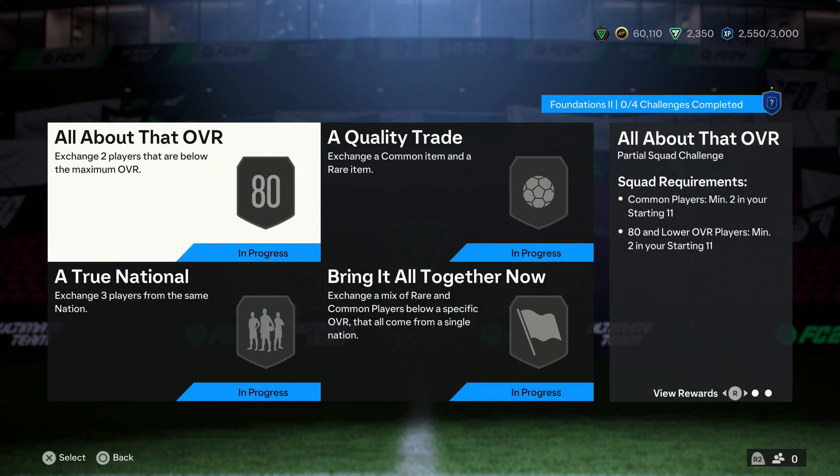So we open them up and we have four available inside: all about that overall, a quality trade, a true national, and bring it all together.